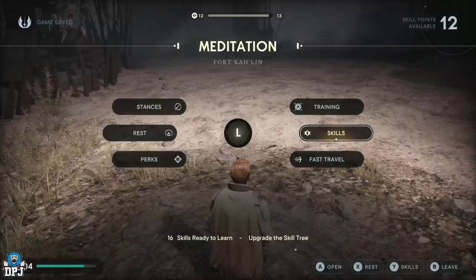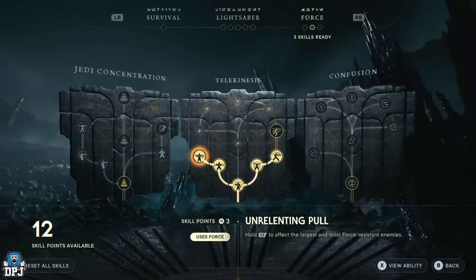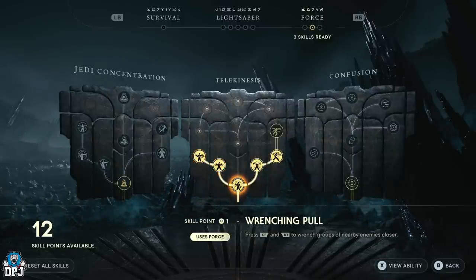To do this you need a couple of things. Firstly, for your skills, go to Force - you need this one right here: Unrelenting Pull. Hold LT to affect the largest and most force-resistant enemies and pull them towards you. This is super important, it's an absolute must. If you need skill points to unlock this, I'll post a link to an earlier XP farm I did - it's not as good as this one but it's decent enough.